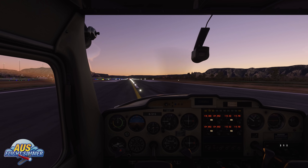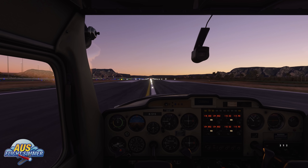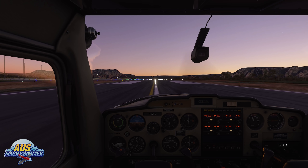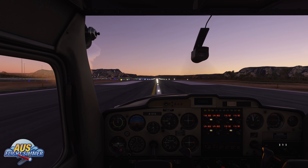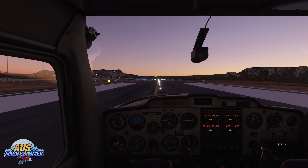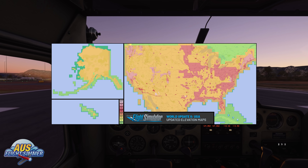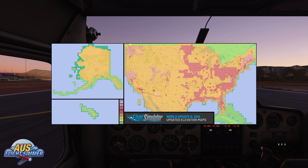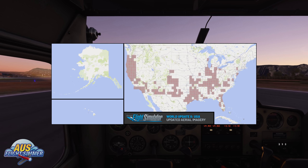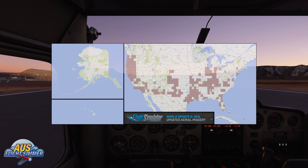World Update 2 of the US is now available. Version 1.11.5.0 was released this week on November the 24th. Update 2 has come with a stack of new content which really makes the US come to life. First being the updated elevation maps with a resolution up to 1 meter, and in my opinion this has made a big improvement to the land topography of the US. The aerial imaging has also been updated, though this hasn't been included everywhere, it is a large improvement nevertheless.